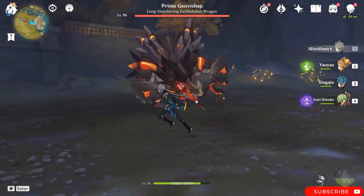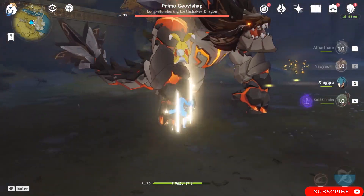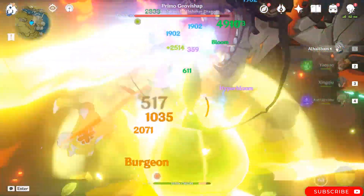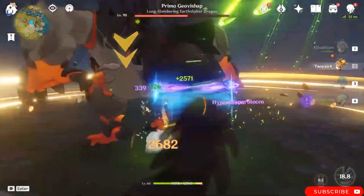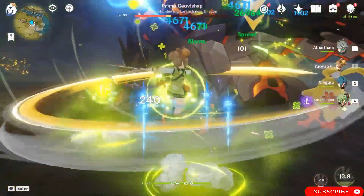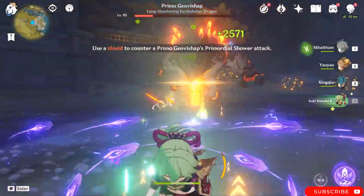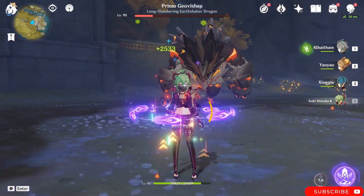Now let me showcase a team with Al-Haitham, Yaoyao, Xingqiu, and Kuki. I'll start with this in order to heal and trigger Bloom reactions. You can see how good this team is, and the dendro application maintains Xingqiu's hydro aura really well.